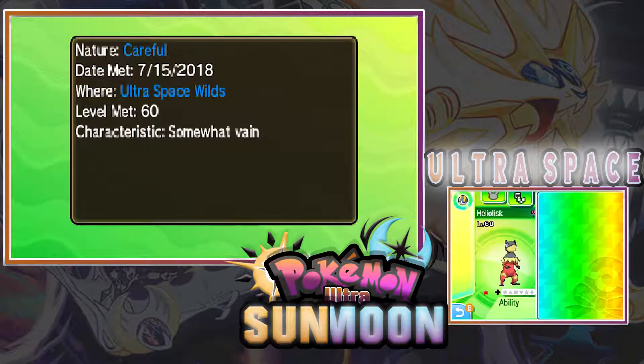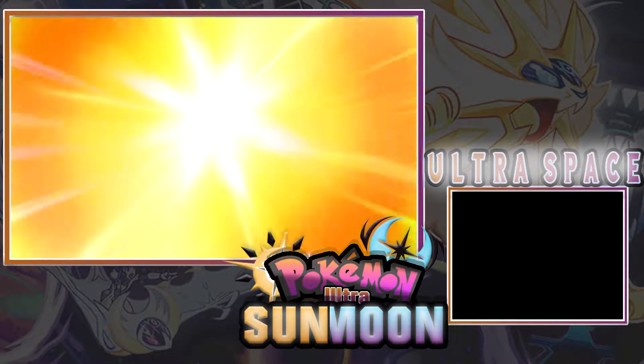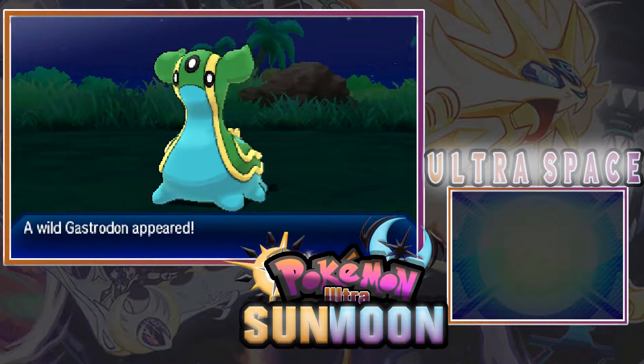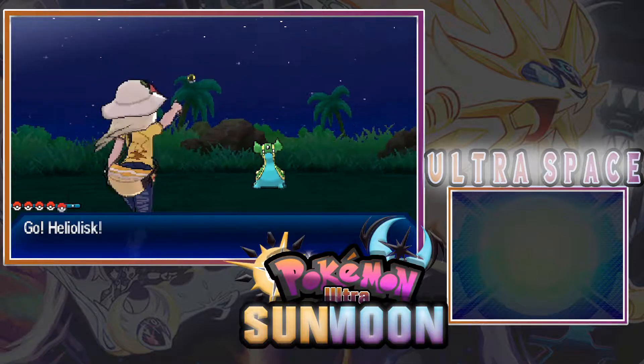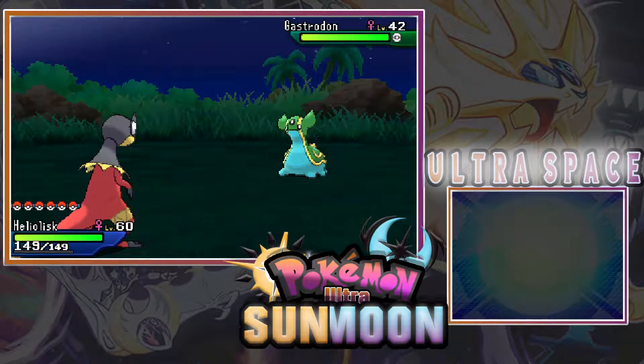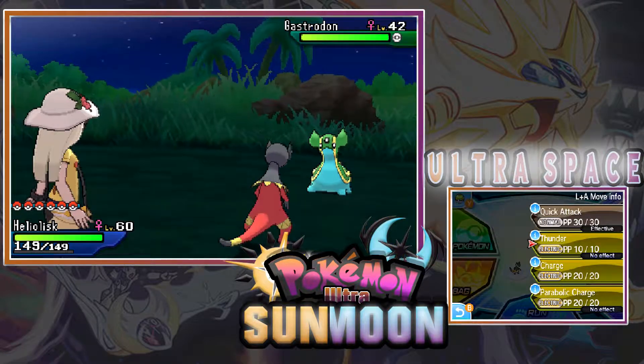Her characteristic is 'somewhat vain.' Since this is a new one, let's turn around and battle — be right back! Who is going to be Heliolisk's opponent? It's a Gastrodon. Okay, there she is — shiny Heliolisk!